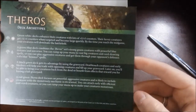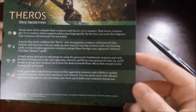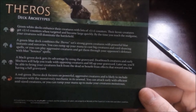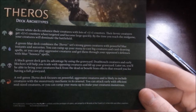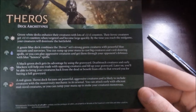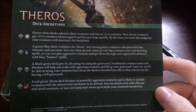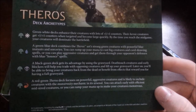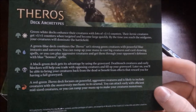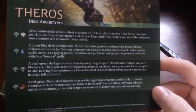Then you can see the deck archetypes. You've got green-white, green-blue, green-black, green-red. Green-white decks enhance their creatures with lots of plus-one-plus-one counters. Their heroic creatures get plus-one-plus-one counters when targeted and become large quickly. By the time you reach the mid-game, your creatures will dominate the battlefield. A green-blue deck combines Theros's strong green creatures with powerful blue instants and sorceries. You can ramp up your mana to cast big creatures and card-drawing spells, or you can play aggressive creatures and get them through your opponent's defense with blue bounce spells. A black-green deck gets its advantage by using the graveyard. Deathtough creatures and early blockers will help you trade with opposing creatures and fill up your graveyard. Later on, you'll be able to bring your creatures back from the dead and benefit from effects that reward you for having a full graveyard. A red-green Theros deck focuses on powerful, aggressive creatures and is likely to include creatures with the monstrosity mechanic. You can attack early with efficient mid-sized creatures, or you can ramp your mana up to make your creatures monstrous.